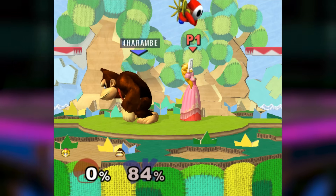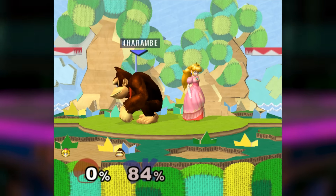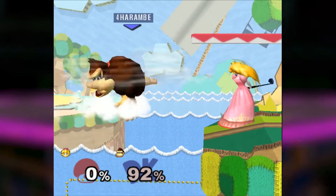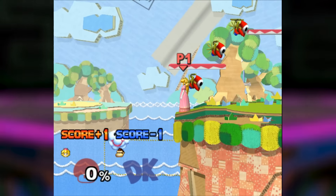For example, if you want to edgeguard someone, you can forward smash until you see her use the frying pan, since it isn't good for edgeguarding, and have a 50-50 chance of having a tennis racket or golf club swing, which are both good for edgeguarding, for your next forward smash.